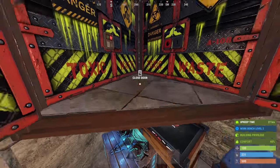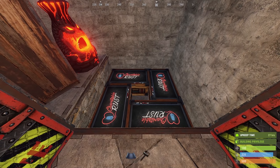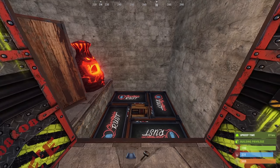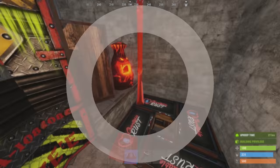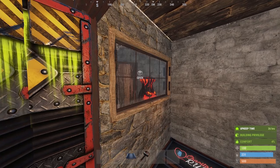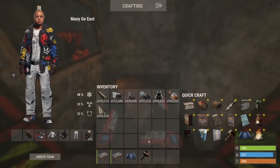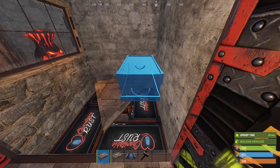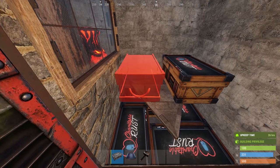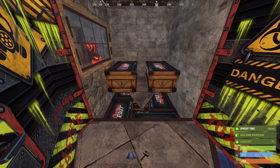This frees up space so that we can transform our main loot room into this configuration. If you're unsure how to do this, I will link a video in the top right. Once you have that sorted out, and also when you find yourself a glass window, you can build this in front of the TC which secures it a bit more. Adding this part makes upgrading the stuff underneath a bit harder, but if you're really strapped for storage, you can use this. You will be able to add four more large boxes under the roof bunker which we'll add next.